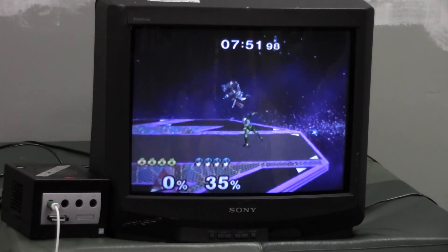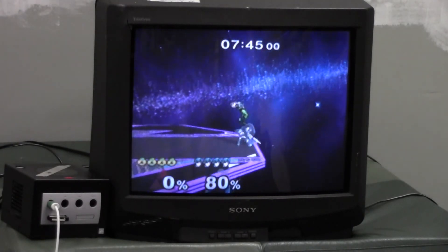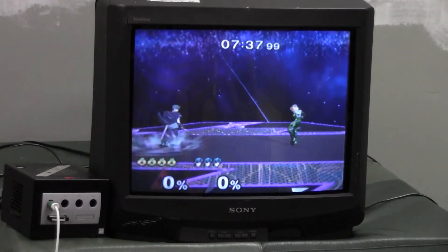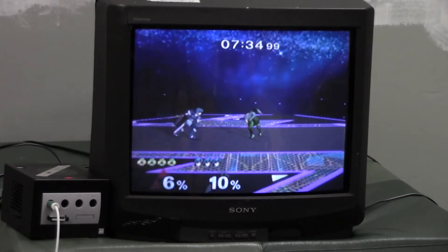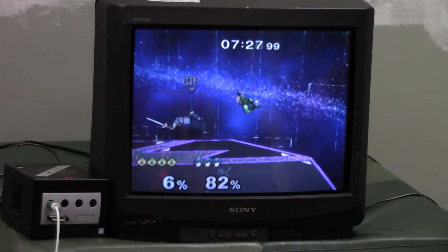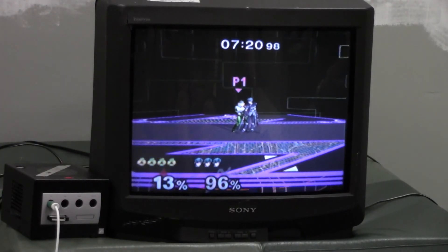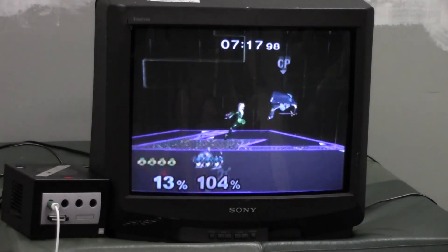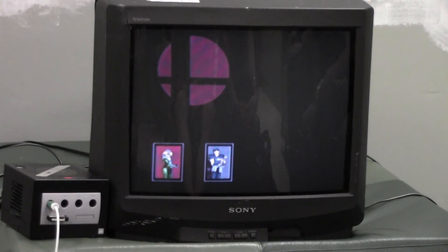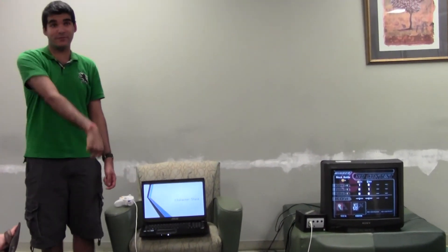Down throw, forward tilt, forward air, forward tilt — run in, down tilt, another forward, another forward air. Dash attack is also a great combo starter and is pretty useful in neutral game because it's so fast. Sheik is a lot of small hits that end up doing a lot of damage, using forward air as both a combo continuer — if you get the hit that sends them slightly downward so you can get back on the ground and keep forward tilting or dash attacking — or as a combo finisher when you're off the stage.